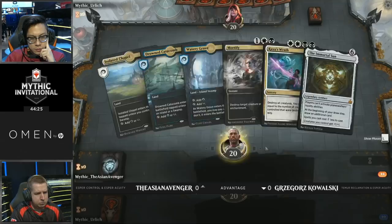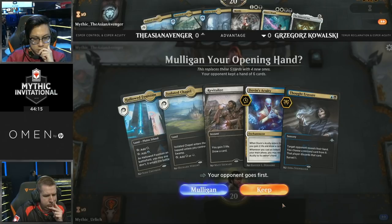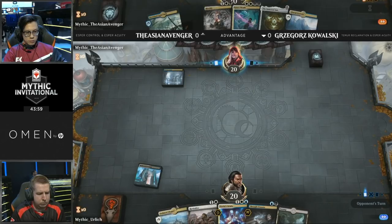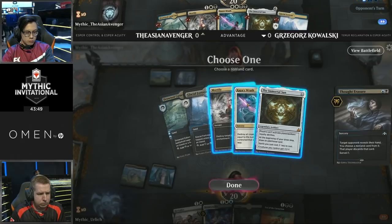Much like the Esper Control mirrors we've seen in the past, the important thing is trying to draw as many relevant spells as possible — you really want to avoid drawing your removal spells because both decks play zero creatures. Another really important card in the matchup is Dovin's Acuity. You need to draw that and use the Acuity alongside instants to continue drawing cards turn over turn. It looks like both players have decided to mulligan. Kowalski going down to five — not great, but this is an excellent five-card hand. Turn two Thought Erasure — yes please. Given that Kowalski has Thought Erasure to clear the way for the Acuity, he's going to be able to draw several cards off that card.